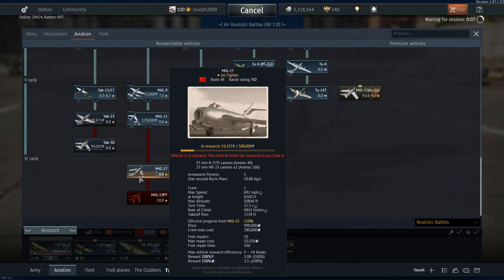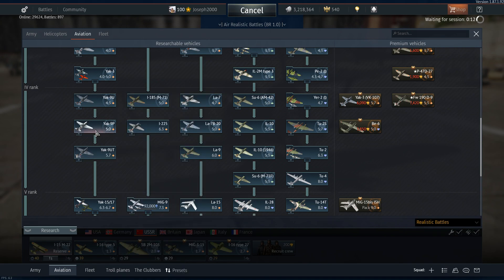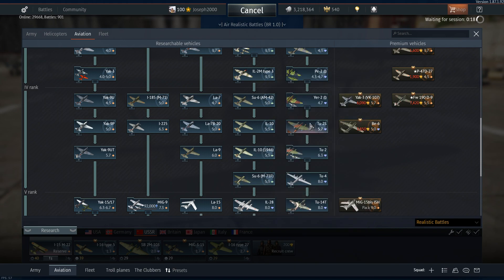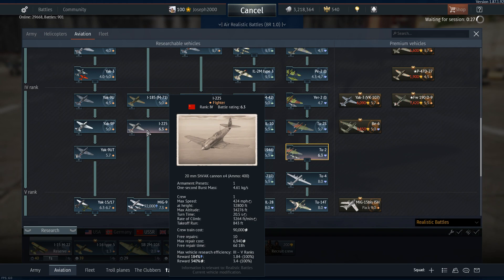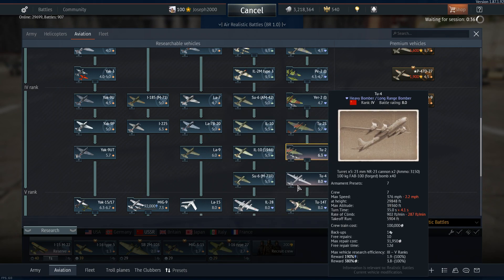In terms of my Russian Air Force, I'm actually researching the MiG-17. I've spaded pretty much everything up to the Yak-9P — spaded the IL-10s, the SU-6s, the TU-2S. I've had a couple of flights in the S-44, which is not a good plane at 6.0 or 6.3. The A-225, Yak-9UT, TU-4, and LA-9 are all unflown. Looking at that repair cost on the TU-4, I don't think I'll be flying it for quite some time.